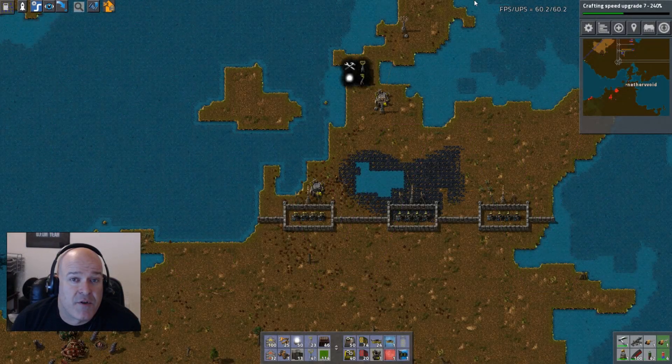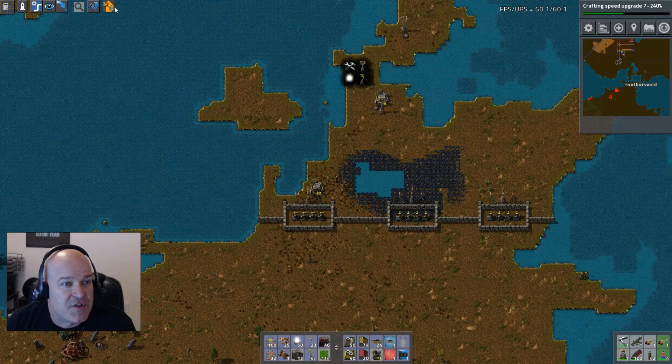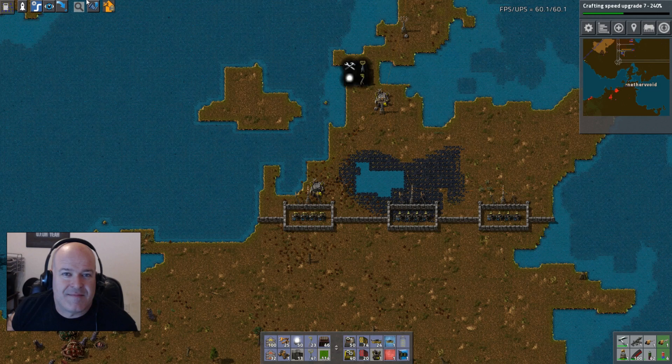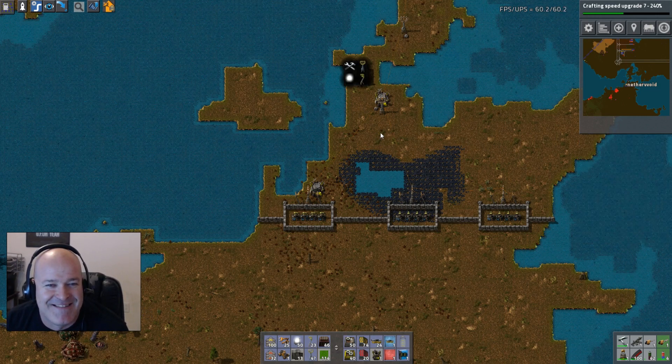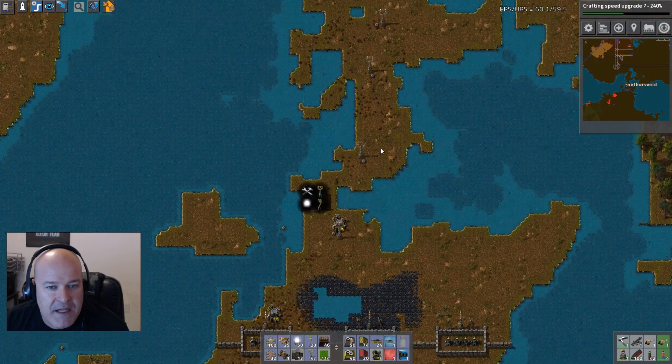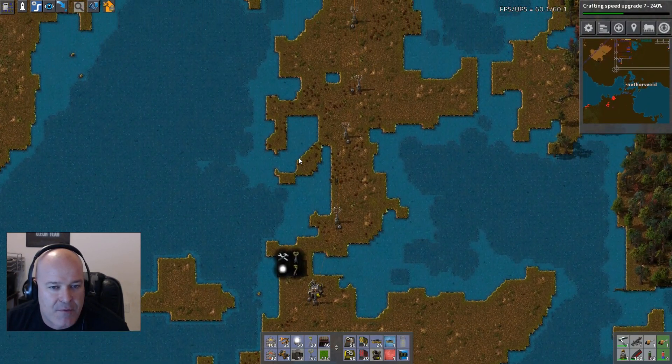Welcome back to Factorio episode 138. We're going to try to get that jivolite today. We extended the wall down and that's going to let us kind of build the track through here.